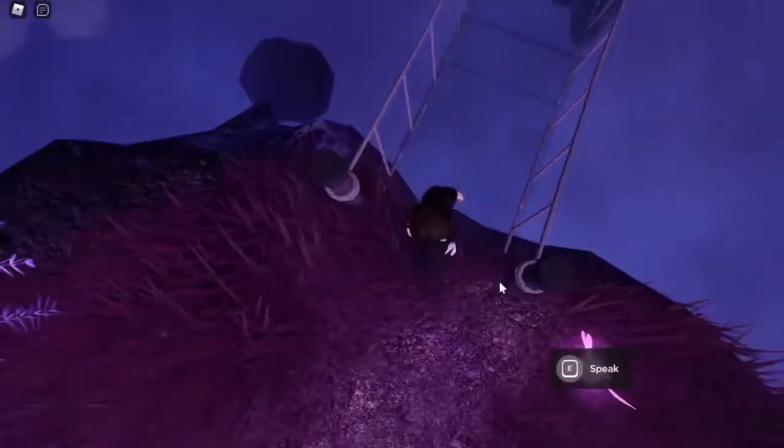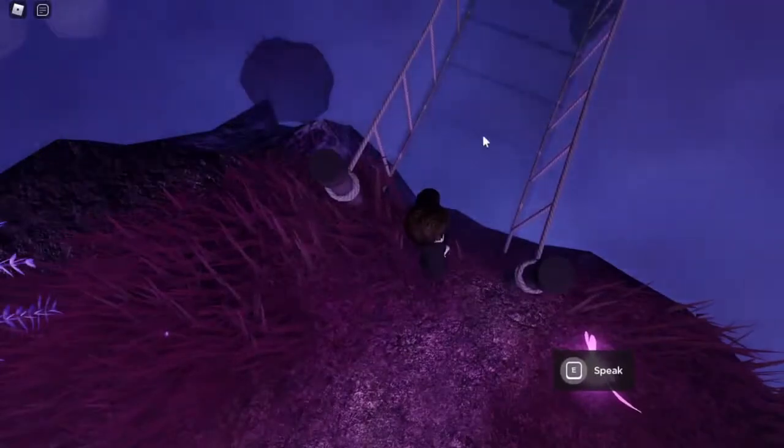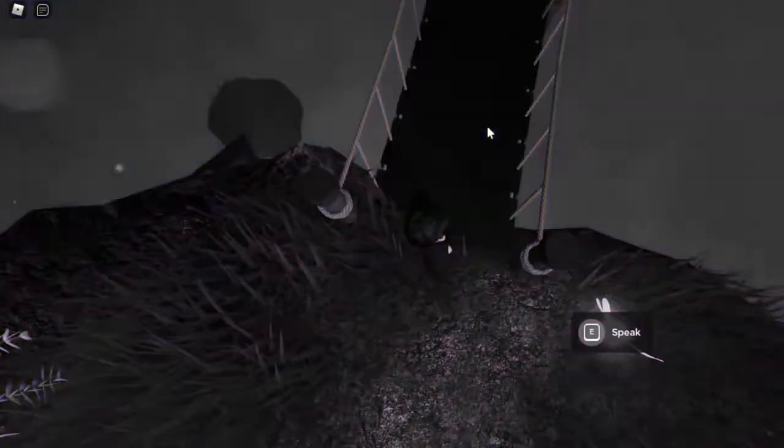Right over here for this first bridge, you can see that this platform is kind of semi-transparent, so that means you can't actually step on it. But when you press Q, the platform is actually up here, so now you can actually walk across the bridge and get to this next island.